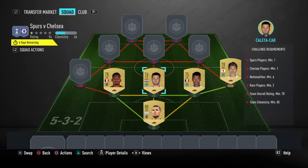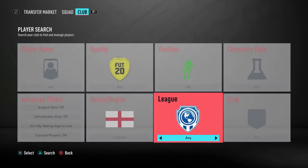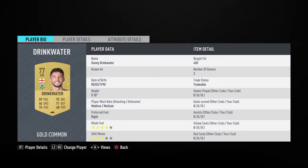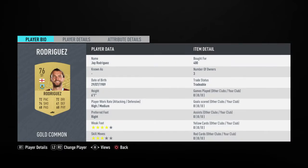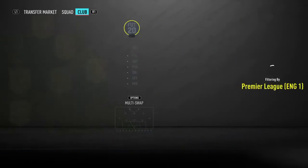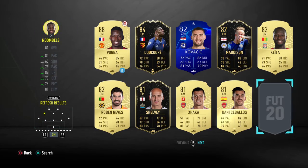We'll leave the left wing back for now and go to the midfield. Danny Drinkwater is up next — you can also use Jack Cork here if you wish. He'll be perfectly linked to Jay Rodriguez, so you have Drinkwater at 450 coins and Jay Rodriguez at 400 coins. A Chelsea player coming up next — that's going to be Kovacic. And next is also our player from Tottenham Hotspur, which is Ndombele.